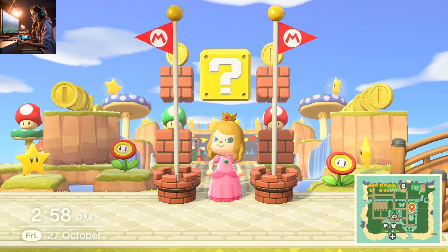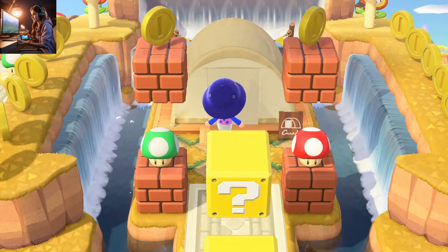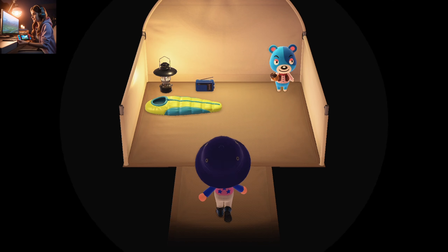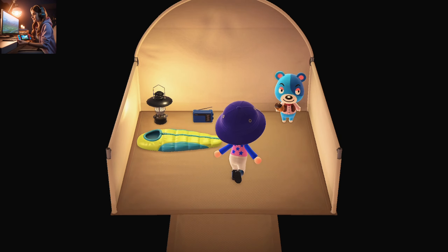Rush towards the campsite when any visitor visits it. If your favorite visitor is in the camp and you want them on your island, go and start talking. In my case it is Cody, the cutest one. If you want him to stay on your island, ask him to move here. He will either agree, deny straight away, or invite you to play a card game.